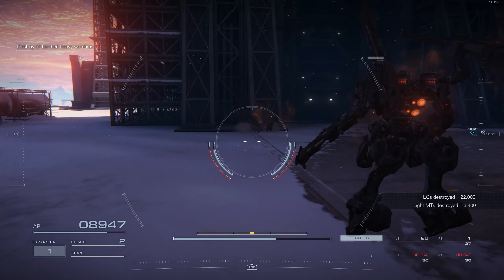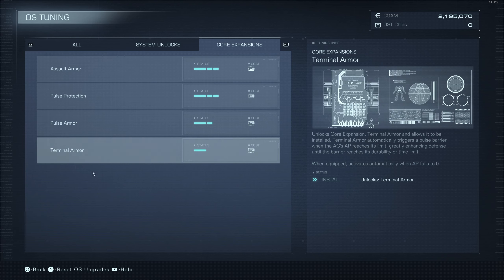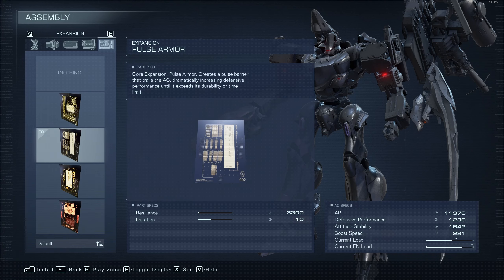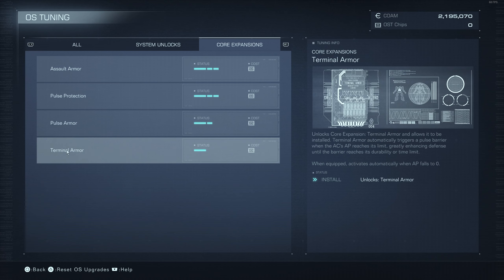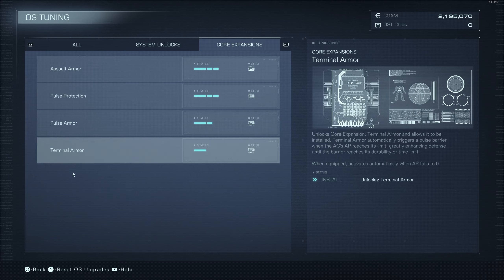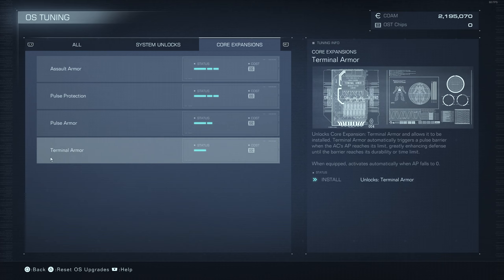Next, you want to upgrade one of your core expansion slots. Unfortunately, you can only equip one at a time. After you unlock it, it becomes equippable on your mech via the expansion slot. The one I'd recommend if you are a beginner is Terminal Armor — though you'd probably find more utility in the other three, I'm recommending Terminal Armor because it is a passive effect. You're not clicking any other buttons; it just works inherently.